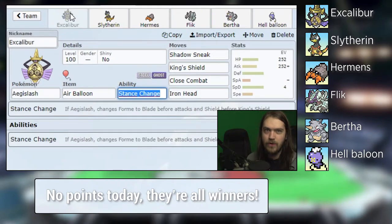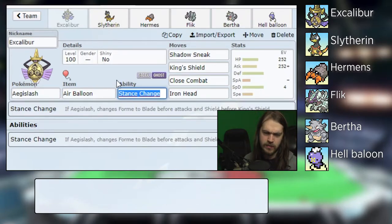Hello everybody and welcome to the Pokemon Showdown Scoreboard Hall of Fame special. Last episode I showed you all the full team for the Hall of Fame, which is Excalibur the Aegislash with an Air Balloon, Stance Change, Shadow Sneak, King's Shield, Close Combat, and Iron Head.